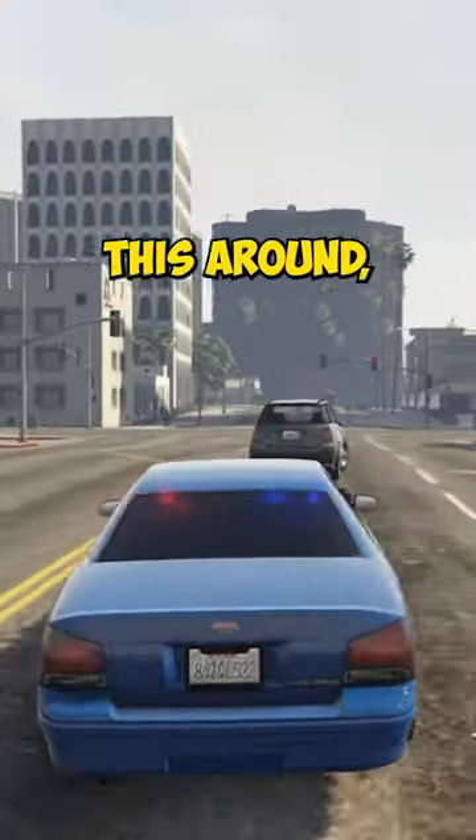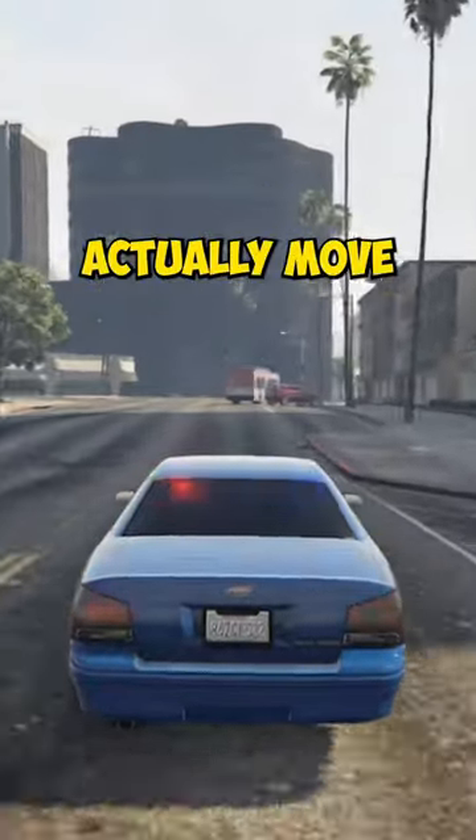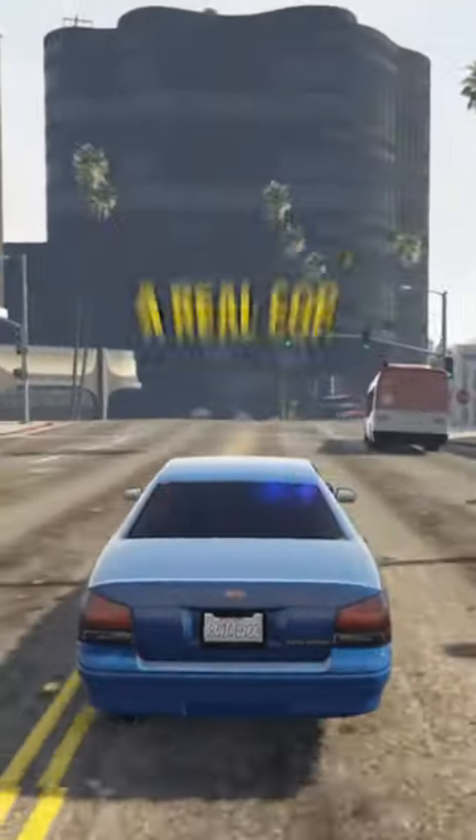And if you were wondering, while you're driving this around, if you click the horn button, you'll activate your lights and sirens, and cars do actually move out of the way for you as if you were a real cop.